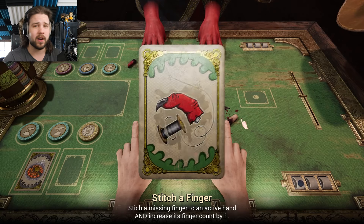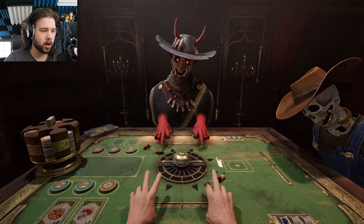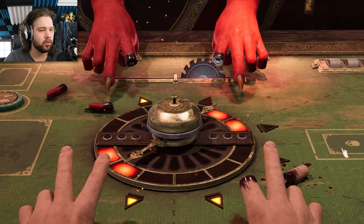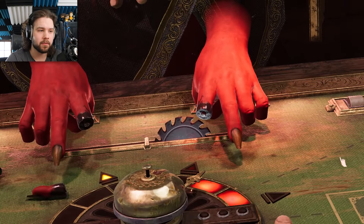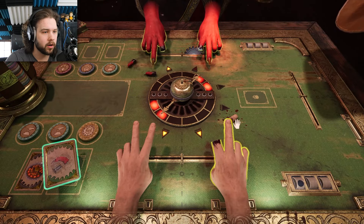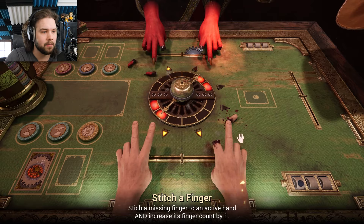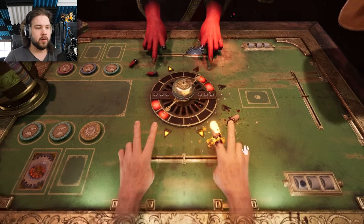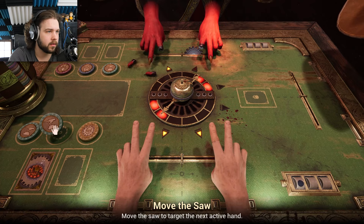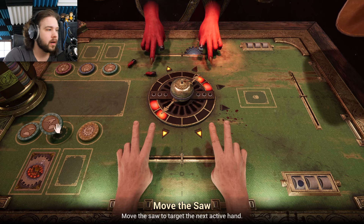I can only hold two cards, so I should probably use it quick — unless there's like a secret third card pocket that I don't know about. All right, only two out of six this time, but I hope it goes off. Oh my god, if it went off first that would be fantastic. We're gonna go ahead and sew a finger back onto this hand. That just gives me more opportunity for lives. I got an achievement for that as well. 'Move the saw to the next opponent's active hand' — that's what I'll do.